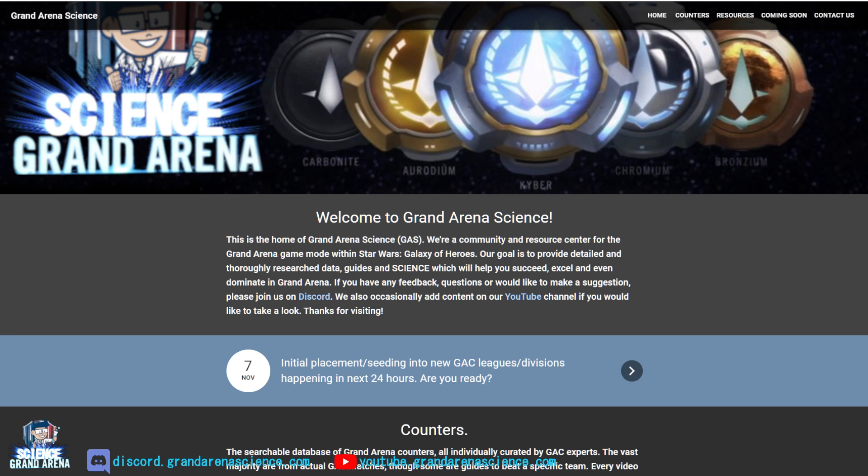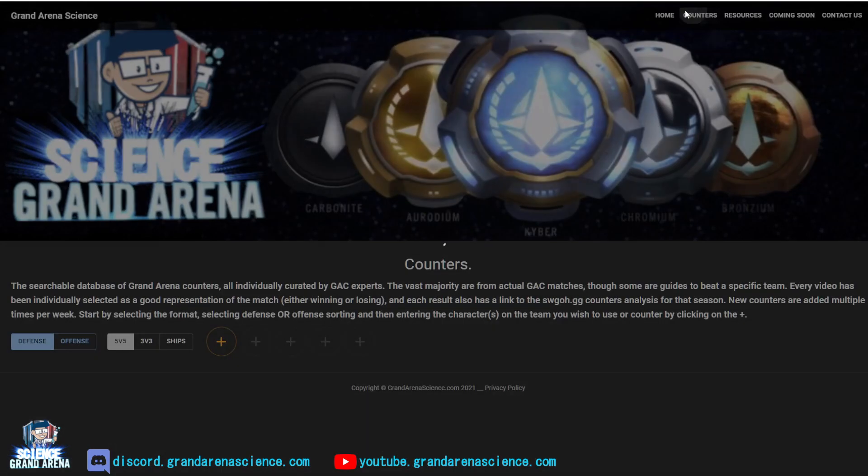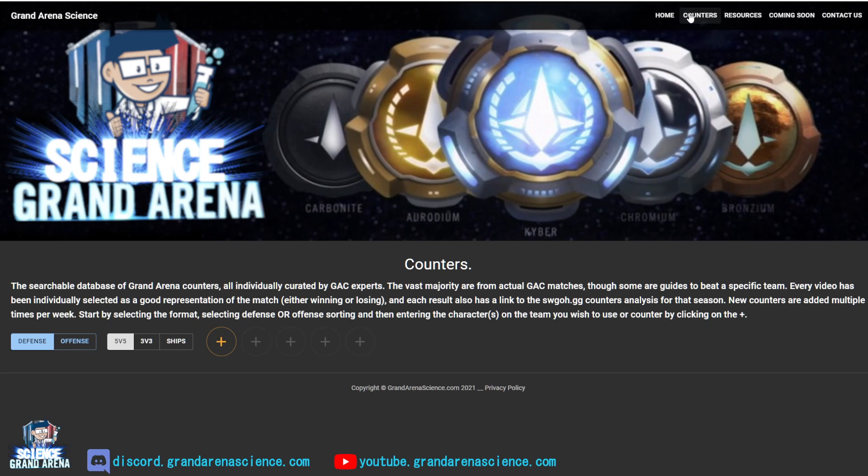Here we are at the website. There are no changes to the basic website, just to the counter tool. You can access the counter tool by scrolling down and choosing it, or by going to Counters in the menu in the upper right. You can search by mode: 5v5, 3v3, ships, offense, or defense.